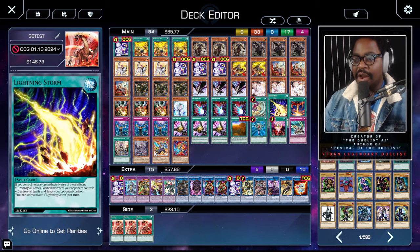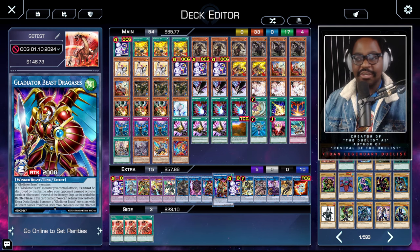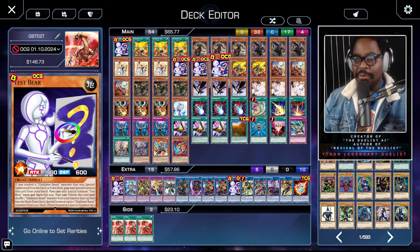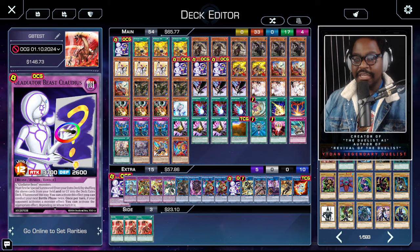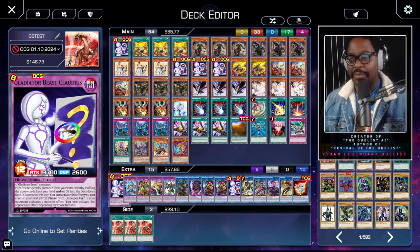It's fully established that Gladiator Beast Dragossus is a one-card combo in and of itself. The whole power of the Gladiator Beast deck is to summon two Level 5 or higher Gladiator Beast monsters. With the introduction of Test Bear we can do that going first, while Dragossus lets us go second. If our board is completely destroyed, Claudius's effect lets you special summon a Gladiator Beast from your deck or extra deck whenever your opponent activates a card effect.